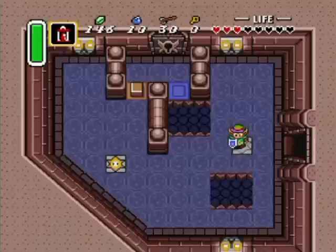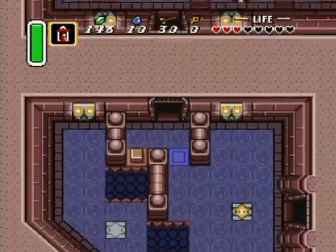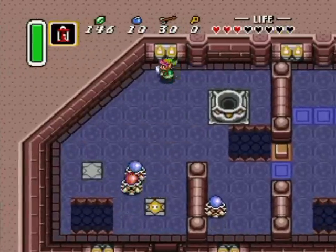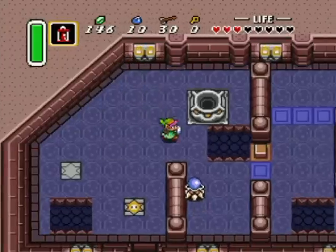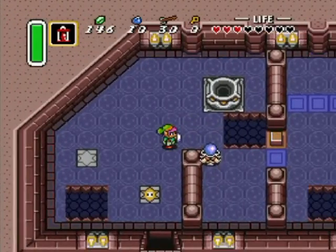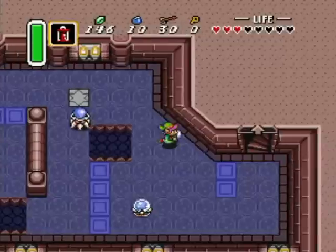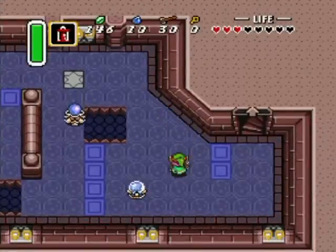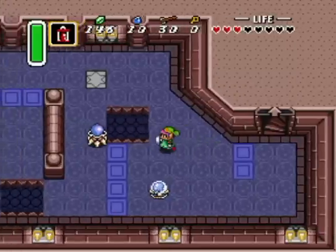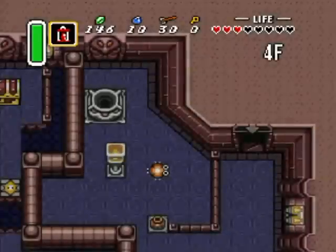These switches swap the position of those floor tiles — that's used for a puzzle coming up soon. I switched it on this side because I feel it's a little bit easier to manage this way, with less switch hitting before you come through this path. I forgot whether I want to make it blue or red — I think I want it to be red, so I'm gonna hit it and hope I chose correctly.